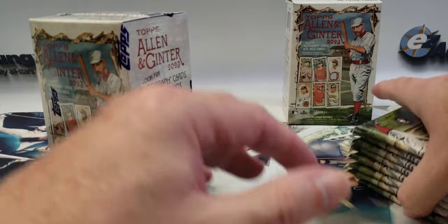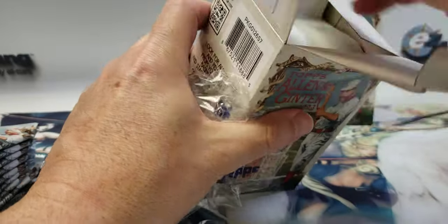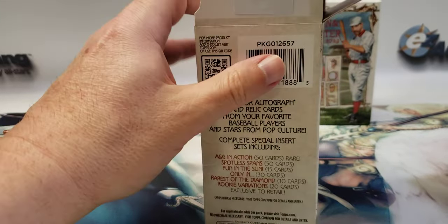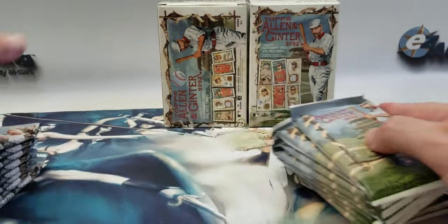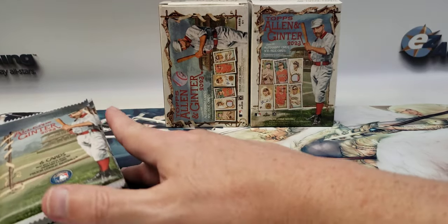There are so many different kinds of cards you can pull out of these blasters — it's kind of why I like this set, you just never know what you're going to get. I bought these at Barnes & Noble, and if you have a Barnes & Noble membership card you can get 10% off. Ended up saving five dollars off these two total — $2.50 in savings on each.